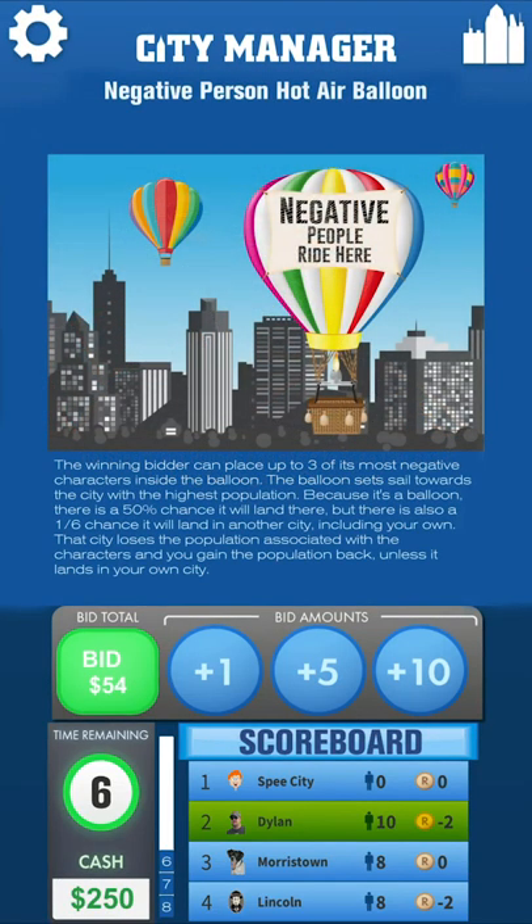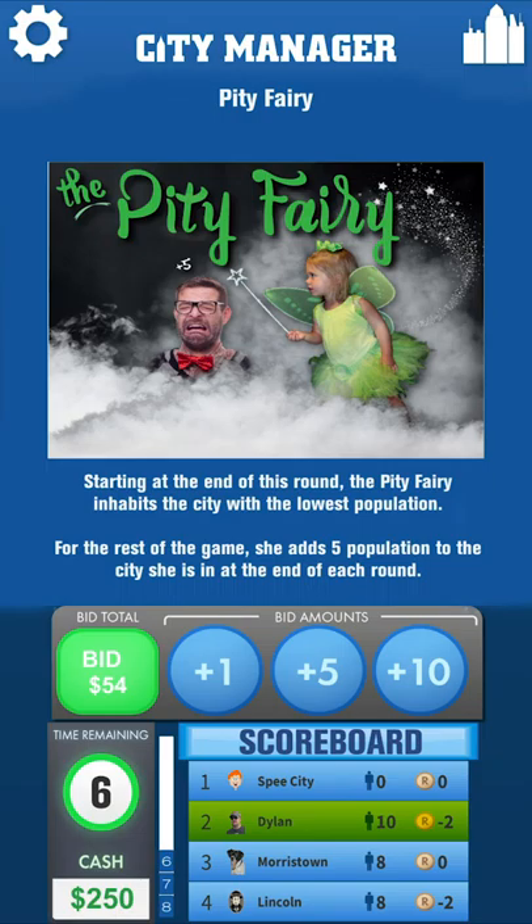There is also a negative hot air balloon which you can bid on. Win that card and you can send three negative characters off into another player's city. If it lands in another player's city, their population goes down and yours goes up. But since it is a balloon and balloons go whichever way the wind blows, there is a small chance that it'll land back in your own city. There are other special cards as well, such as a giant spider attack or the pity fairy — they all do different things that is explained on the card text. However, I wouldn't want to spoil the fun by showing you too many.